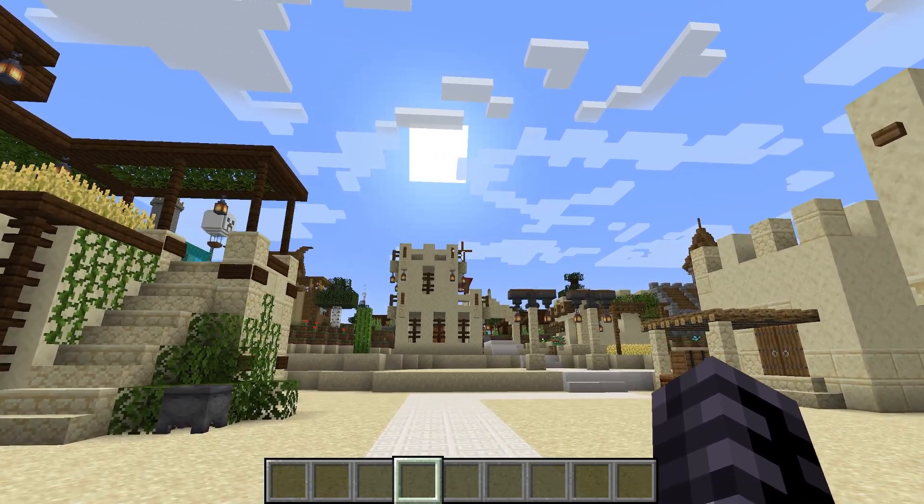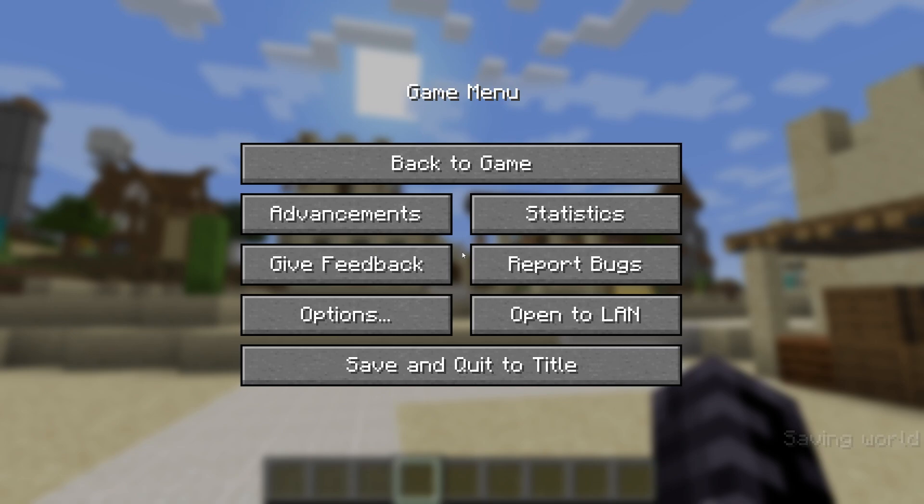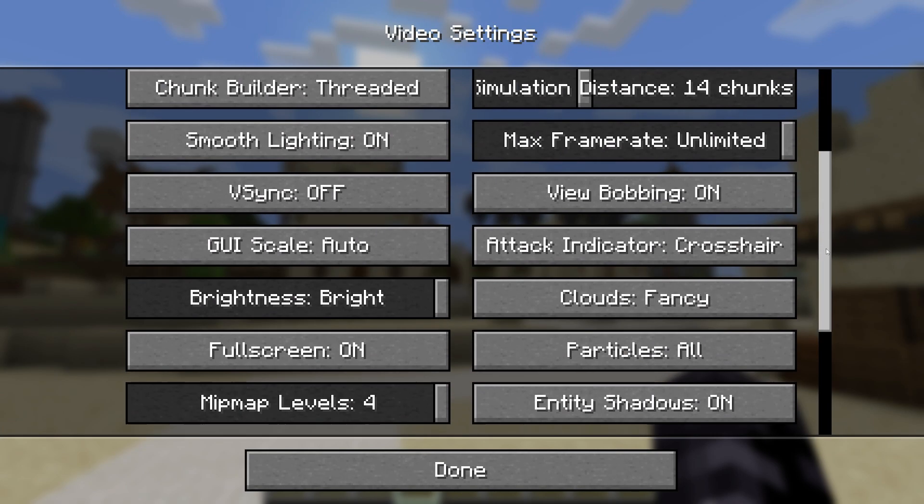So right now I'm in T-Launcher 1.21. What we are going to do is press Escape, go to Options, Video Settings, and here is where the magic comes.